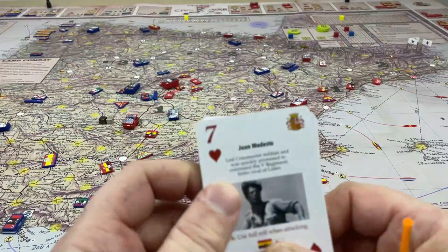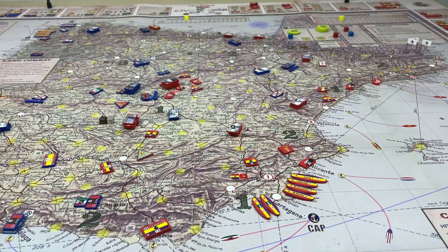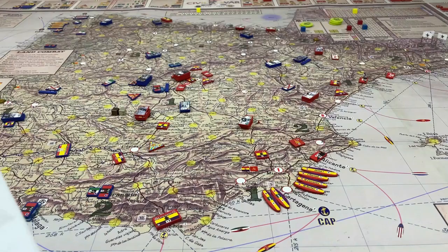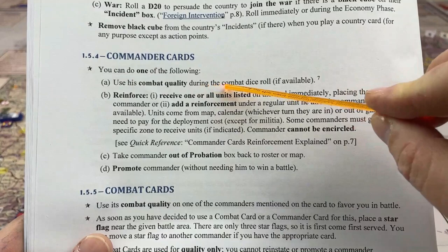You can use a commander card for just their value — foregoing anything it says on it — and use the card value, for example a 7, to pay for and conduct 7 actions on the board. Most commander cards are used that way at least half the time, because you might not have enough cards available and you have to use at least one for actions, land or naval.